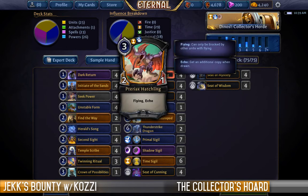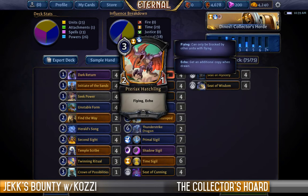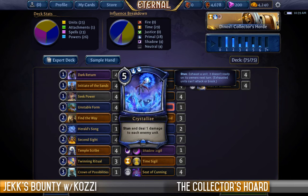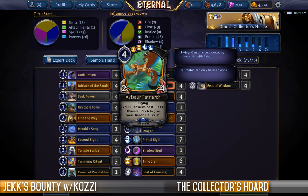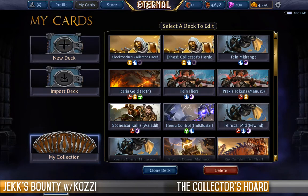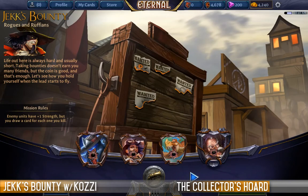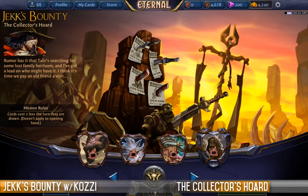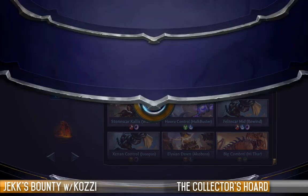We're going to swarm the board with dinosaurs in the form of Terrax Hatchlings, and our Nesting Avasaur conveniently happens to be a dinosaur too. Rather than operating on the Clockroaches, we're going to the skies instead — I'll be honest, it's a downgrade. We're throwing in Crystallized to help out and get some evasion on the hatchlings. It'll be interesting to see how many Patriarchs we can get on the table at one time. It's always useful to explore different skills needed to be competitive in Eternal.